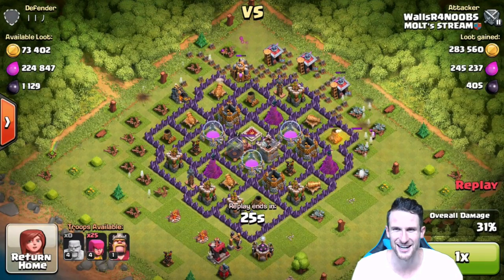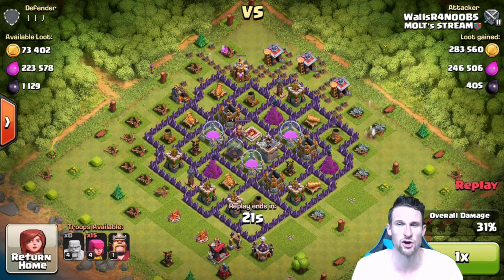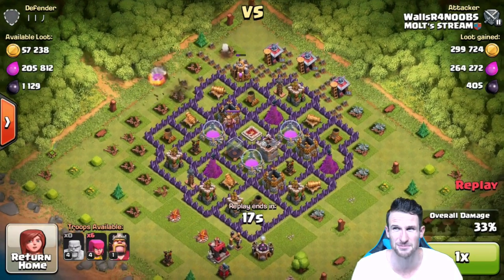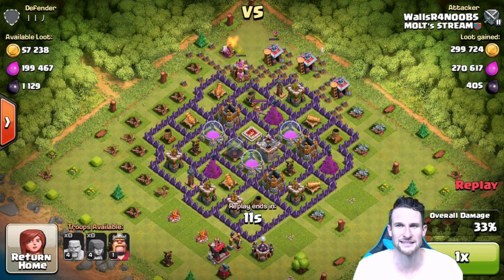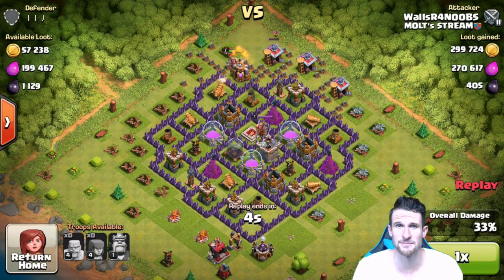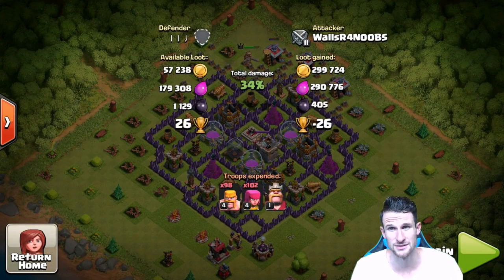We're trying to get this last elixir pump at the top and then that gold up there. We've already gotten 283,000 gold, guys. We're going to get that up to almost 300,000. Then we're going to send in the rest of these archers — they get taken out pretty quickly by that mortar and that cannon. So I'm just going to drop my king up there as well, let him get in there and get a couple of hits because each hit is worth 10,000, as you can see. So that's awesome. We didn't miss out on a lot, but we also got a lot.